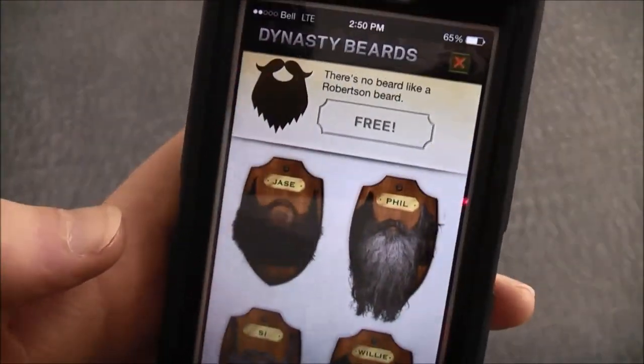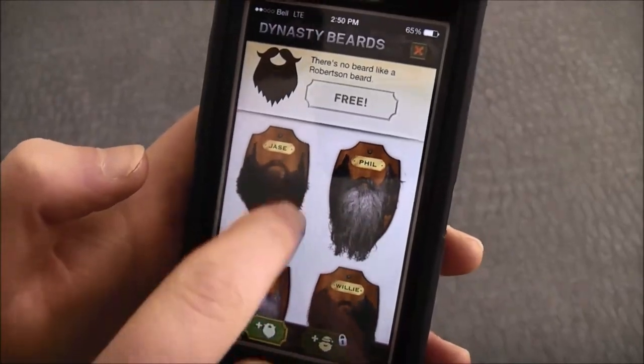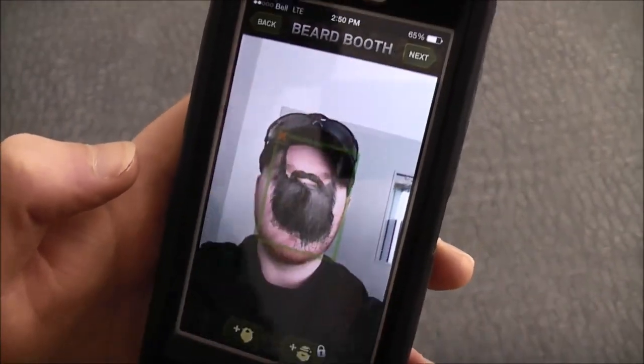All right, so we took the picture. Now it's time to pick which beard we want. We can get the Jace, the Phil, the Uncle Cy, or the Willie. Let's try the Cy.